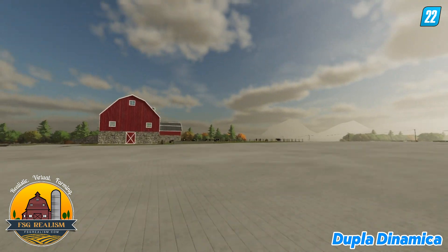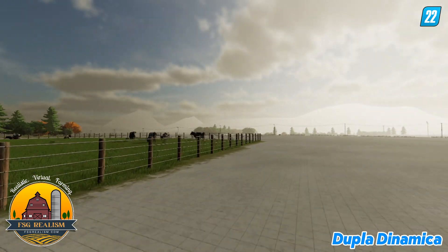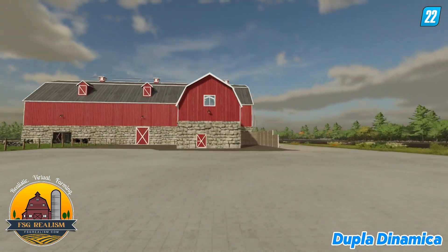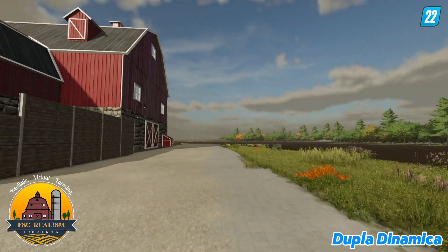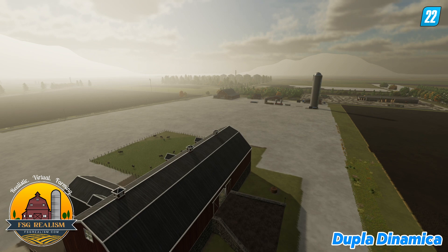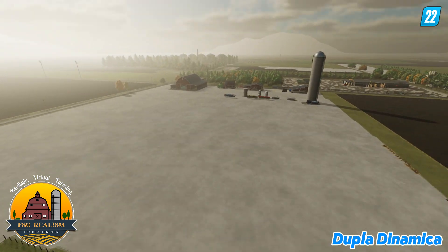And then over here we have a cow barn with a bunch of cattle. I think that's just about it. We'll do a quick little fly over here — so we've got a cow barn with some cattle.